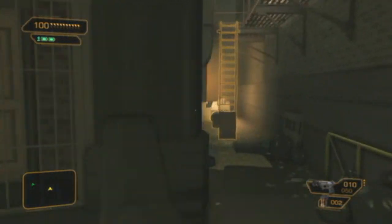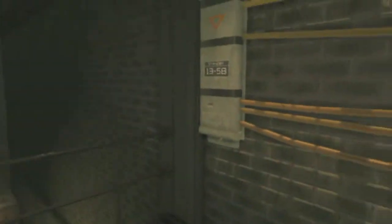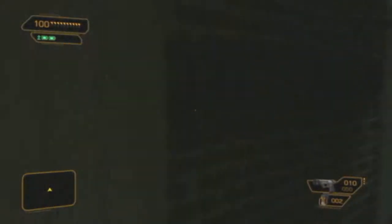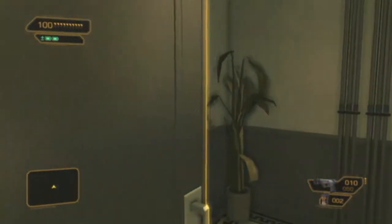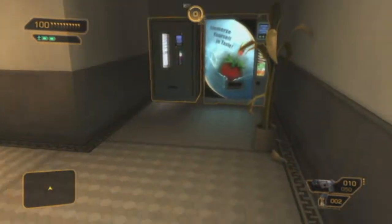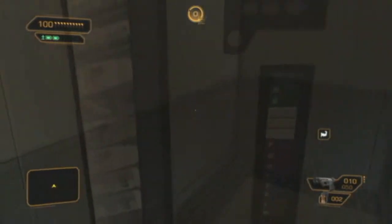Instead of going to get the antenna like we were told, we're going up this ladder. I go up these steps all the way and enter this building. You'll know you're going the right way if you see these two vending machines right here. I move them just to see if there's anything behind them and there isn't, which sucks.